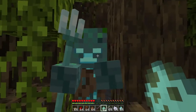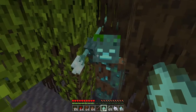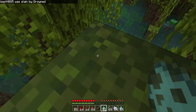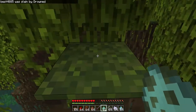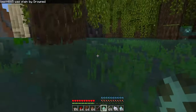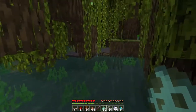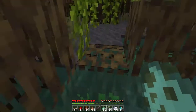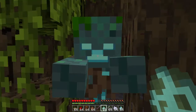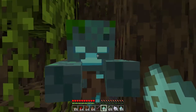So if this attacks me, then that means... if you hit them, they will attack you. But if you don't hit them, in water, Drowned will attack you always. But on land during the day — hello, hi Bob — they won't attack you unless you hit them.